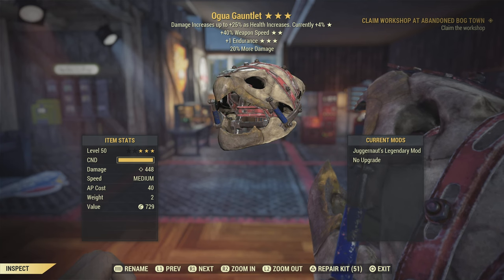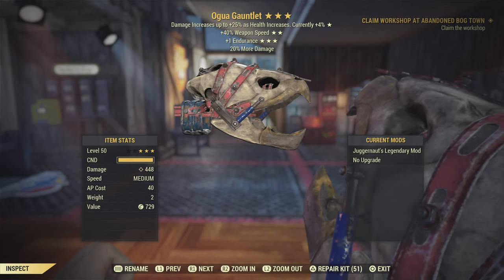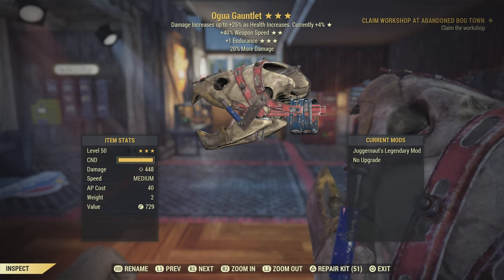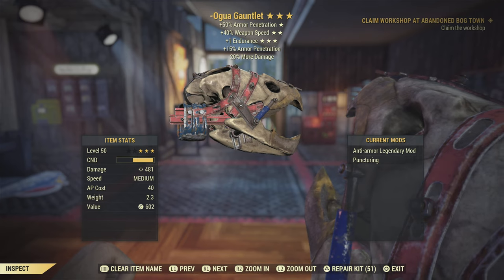The Agua Gauntlet is what you can possibly get from Beasts of Burdens. You do need some luck to get it — I found it was a little harder to get than the Holy Fire, but maybe that's just RNG.